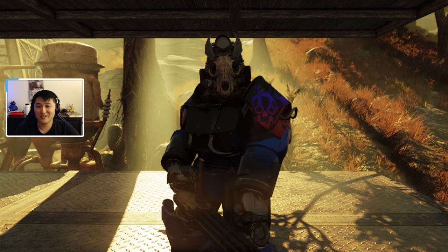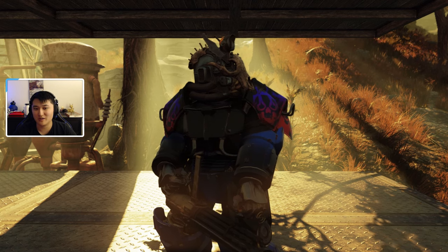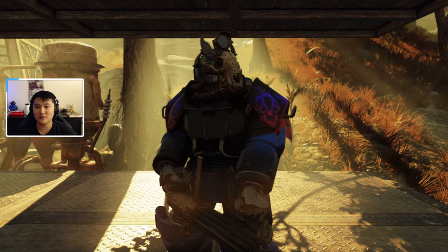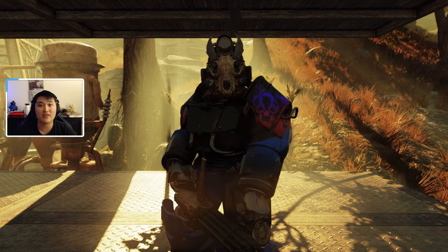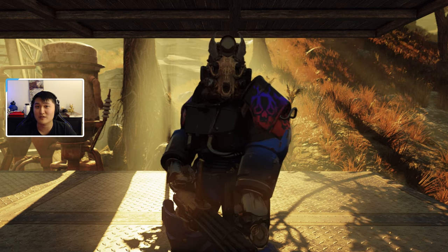Hey guys, it's Poxpro. Welcome back to another video. Today in Fallout 76, I'm going to be talking about how to get circuitry. I'm going to go over two locations that you can loot, and then I'm going to link a bunch of other methods in the description, and a link to a Google Doc that'll have more information about all other sorts of resources.